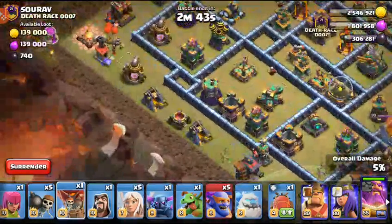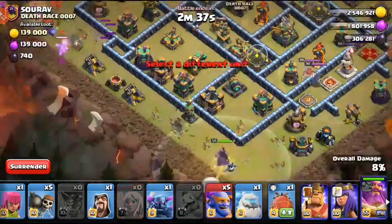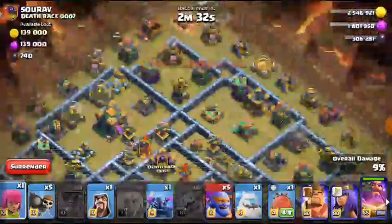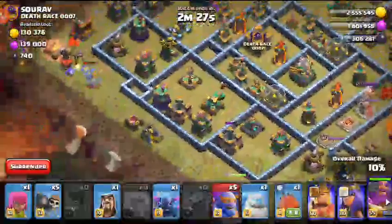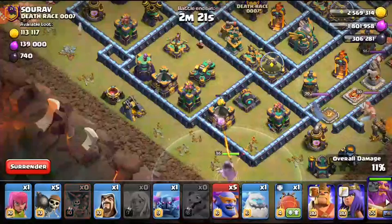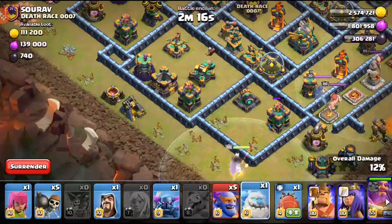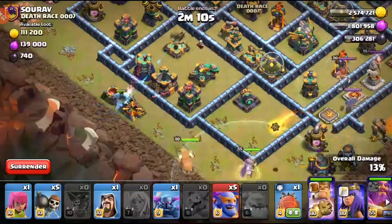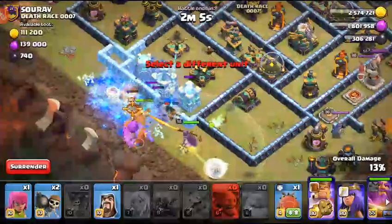I'm going to drop another balloon so they can clear some air defenses for the baby dragon, giving it a little free reign. I have archers to pick off some defenses. I want the baby dragon to do its work — that was very good funneling. I want the warden to hopefully take out the archer tower so we can start the raid. He's going to take out one more building, then I'll drop in the troops now — war breakers, PEKKA support, super bowlers.